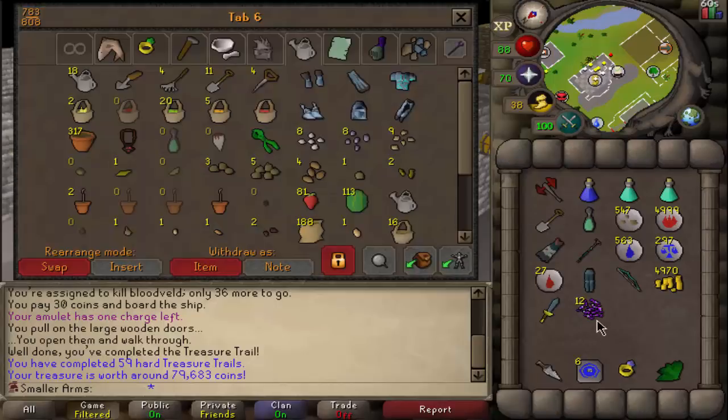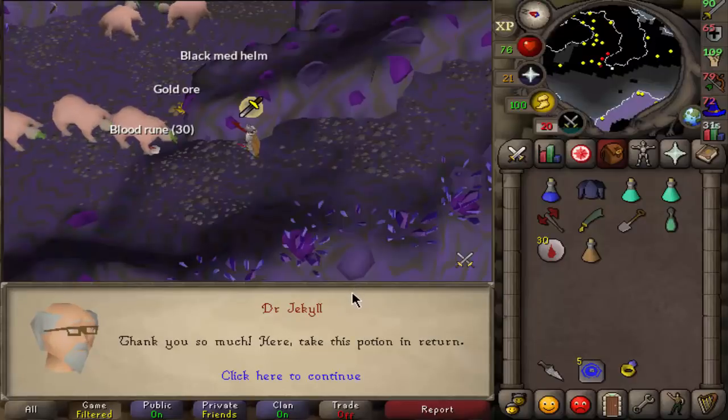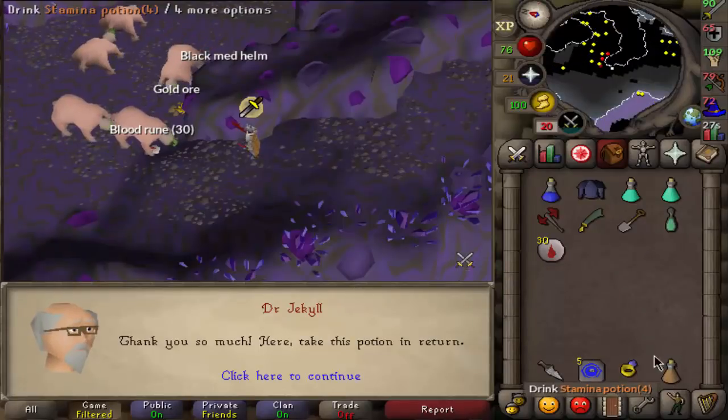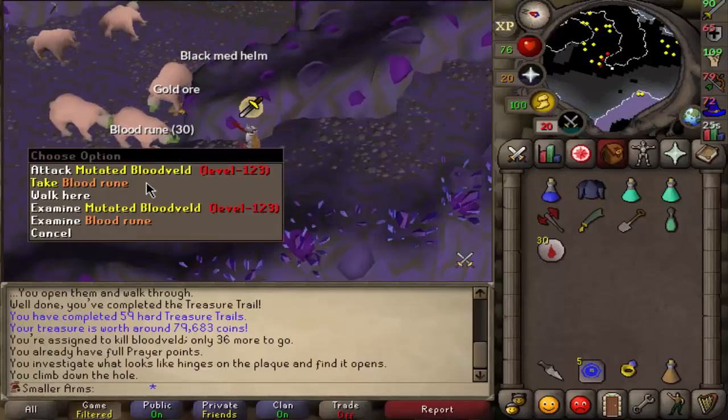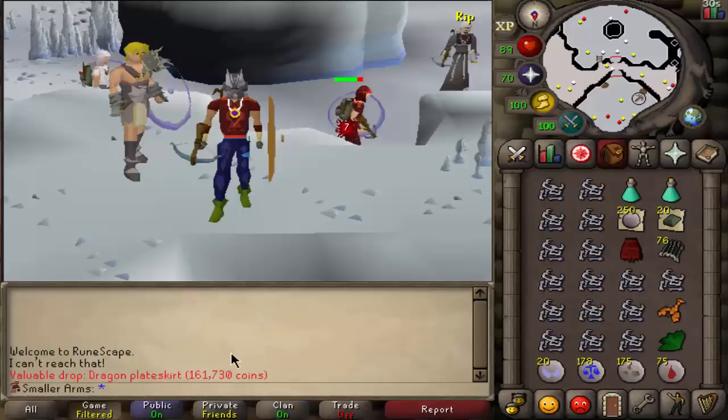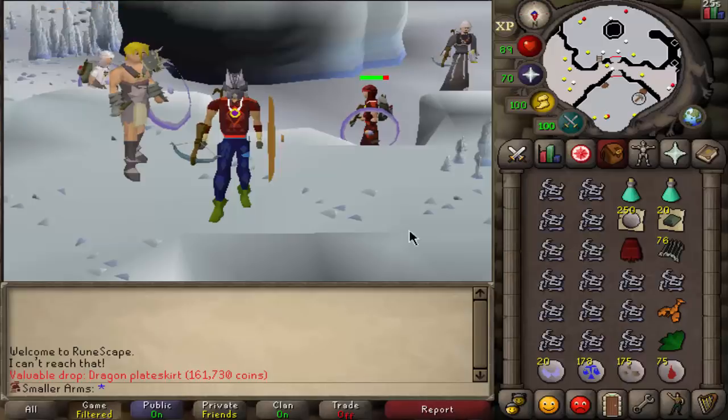There we go — Dr. Jekyll! We just got our ninth stamina potion. We only need one more now and then we can build the pool in our house. We just picked up a dragon skirt from skeletal wyverns — I'm excited because it's an elite item for clue scrolls.